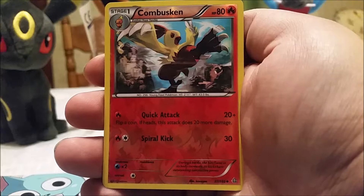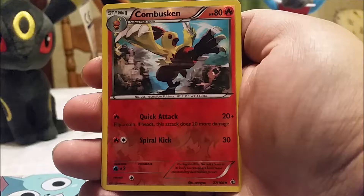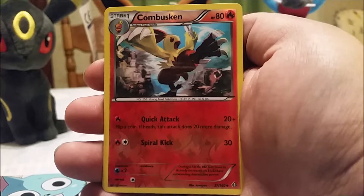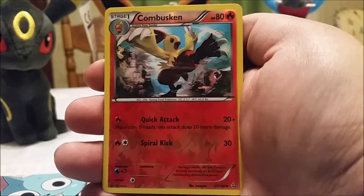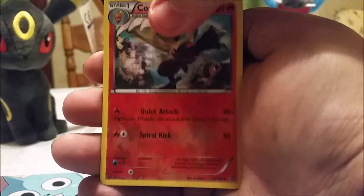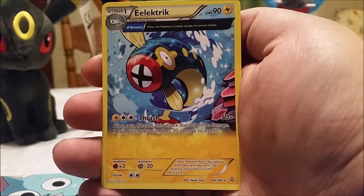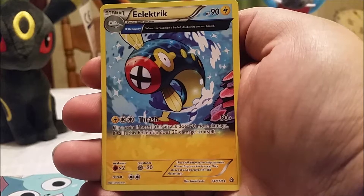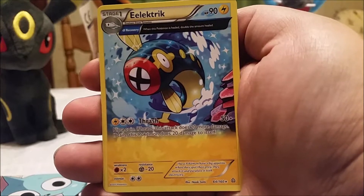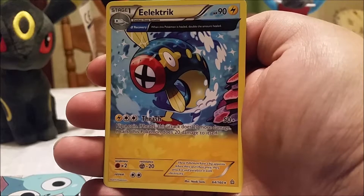We got a Combusken — uncommon, not a rare, but still awesome artwork. Quick Attack does 20 damage; flip a coin, if heads it does 40. Spiral Kick does 30. For a mid-level starting deck I would definitely add that Combusken. The final card is an electric-type ancient-origin rules card — we both had a hard time remembering that card type that one day.